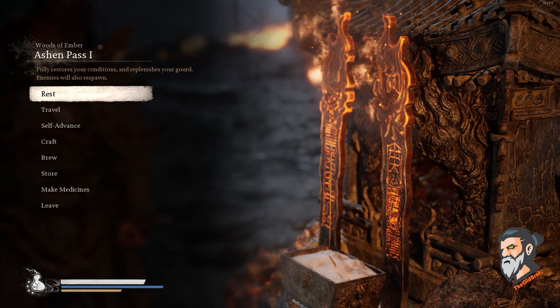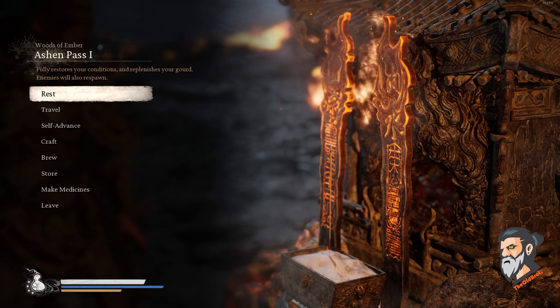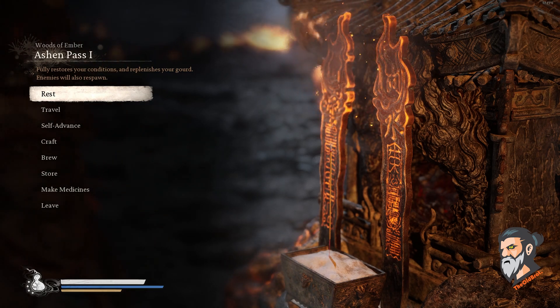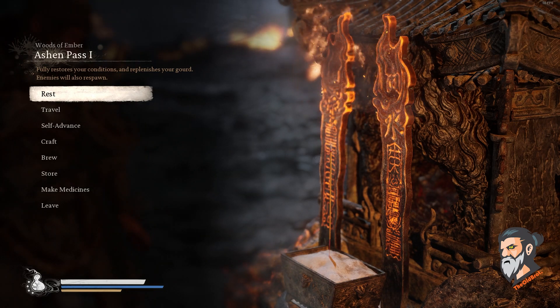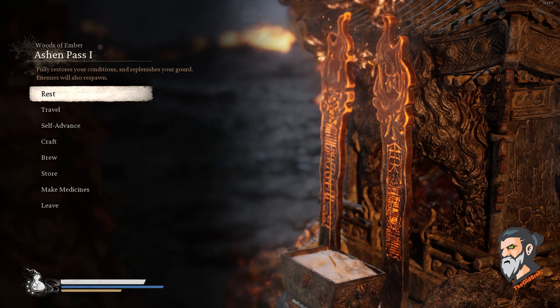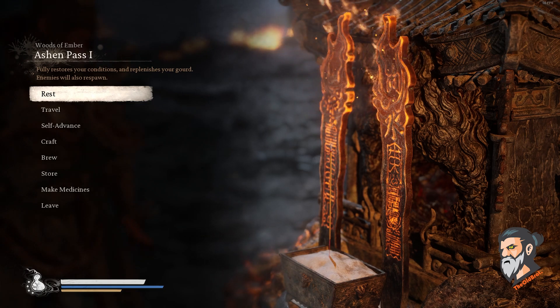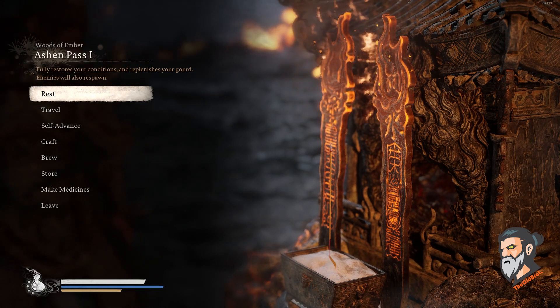Hello guys, this is the Old Bread and thanks for tuning into my channel. In this video I'm going to help you out how you can reveal the secret location in chapter five. Revealing the secret location requires certain steps that you have to follow, because you have to follow the quest of one NPC whose name is Pale Axe Stalwart.